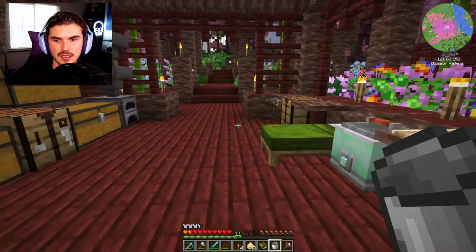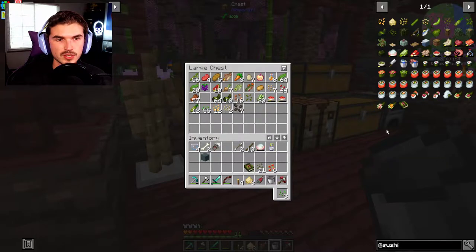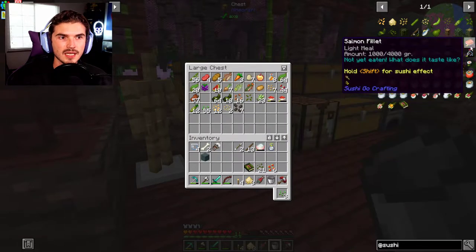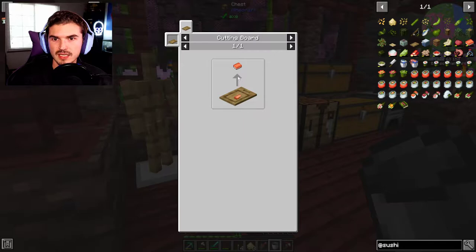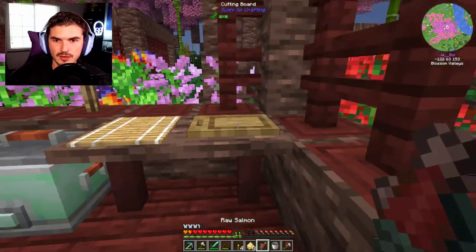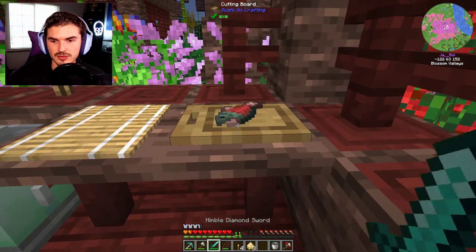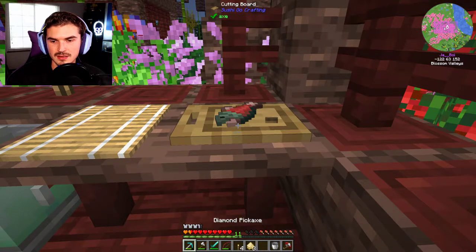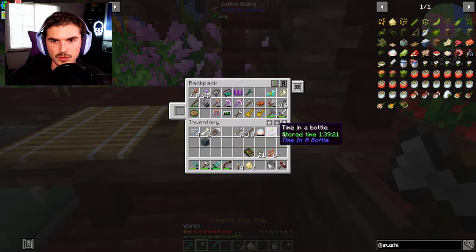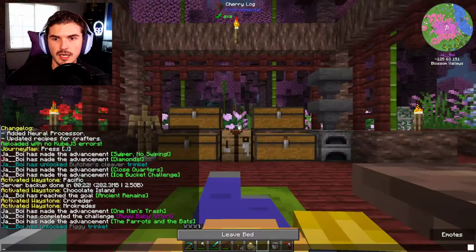We're also going to need a filet of some kind. What kind of fish do we have? We have pike, and we do have salmon, so we could do that. Now, how do we get a salmon filet? I think we need something to cut with. Can I just use an axe? A cleaver knife — that makes sense. We're going to need a little bit more iron, and we need to sleep through the night as well.